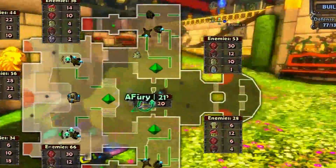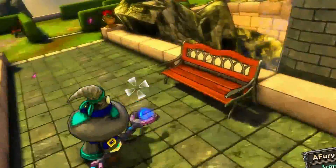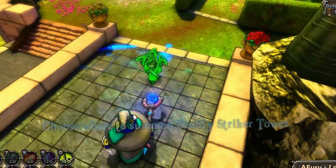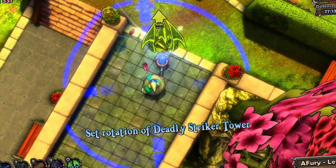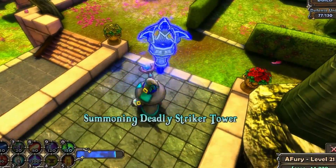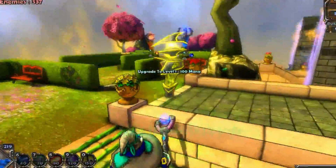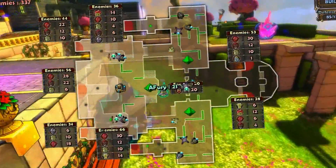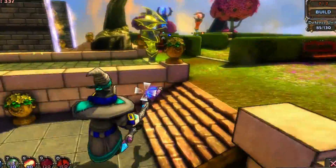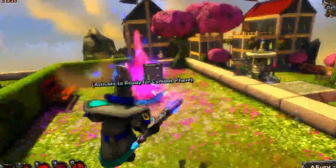I think I grabbed all the chests already — looks like it. So we'll drop one, drop it right here, paste it near the crystal. And I'm just going to upgrade it one level, do the same for the other side, and then we are good to go. Ready to roll through this wave — last wave for this level.